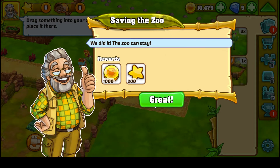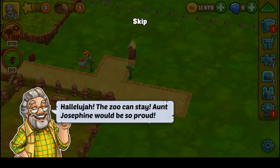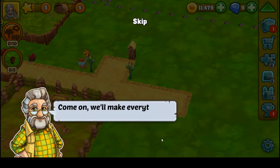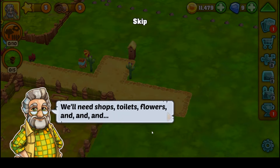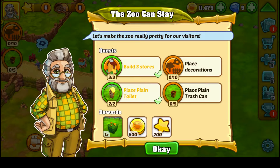Hooray, we did it! Hallelujah — the zoo can stay! Aunt Josephine would be so proud. I wonder who sent us the little panda. Grandad says: 'We'll make everything really nice for our visitors — we'll need shops, toilets, flowers — the zoo can stay!' So this is kind of the next quest, but I'm going to end here because it went a little longer than I thought.